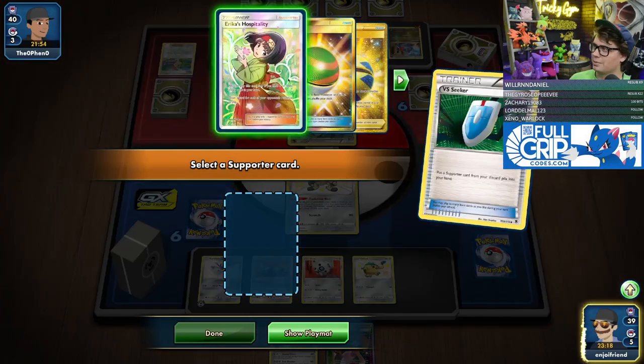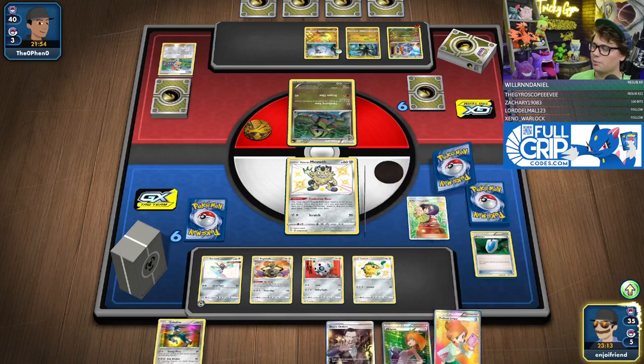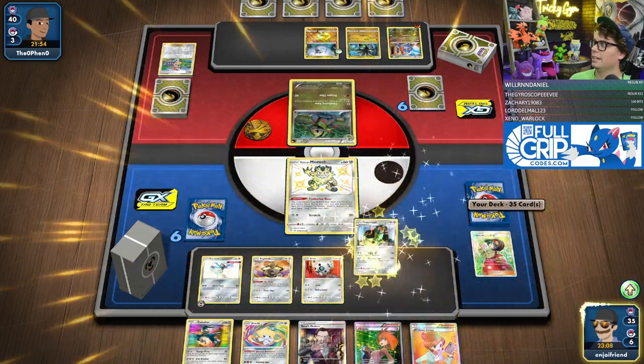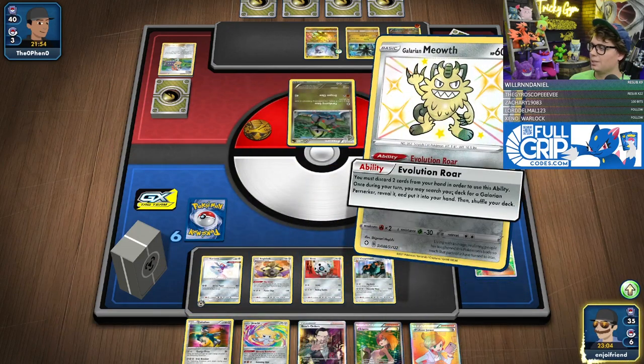We're going to VS Seeker for Erica and try again. It's just not worth having those cards in the format.